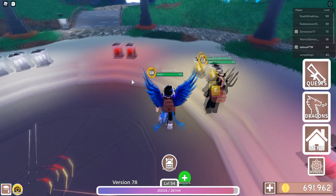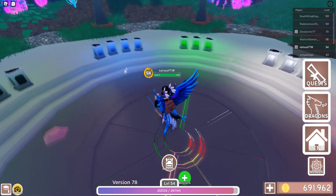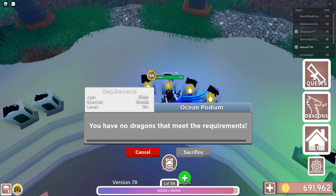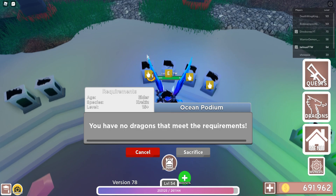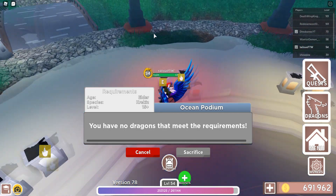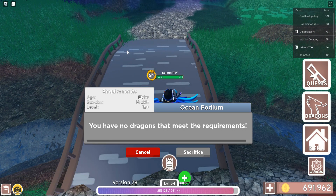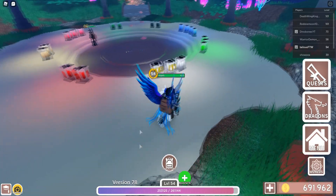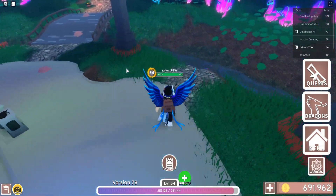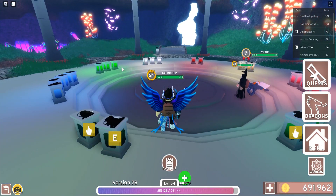I'm not doing it right now because I need to get this out, and also because it's going to take so long. I don't even have all the dragons — I'm missing one. I'm missing an ocean dragon, I believe it's the Krakis. I need a Krakis. So if anyone wants to give me one, feel free to join me — I'll be in my private server. I'll either be in the lobby or in the grasslands.